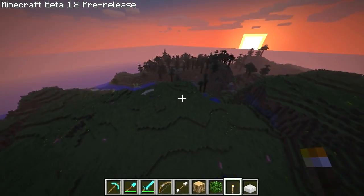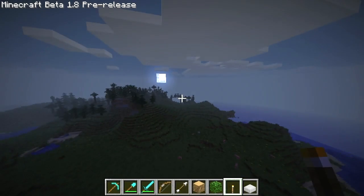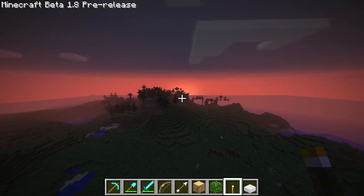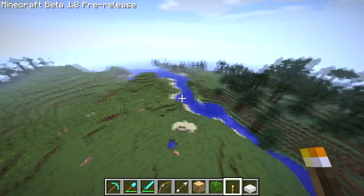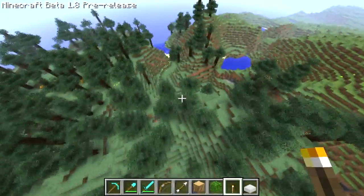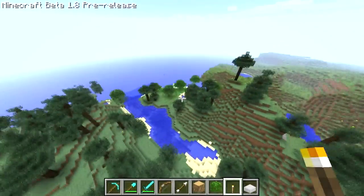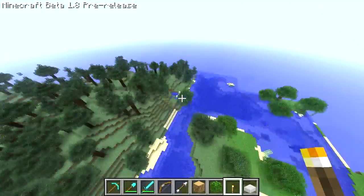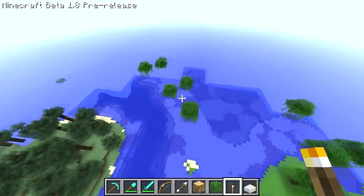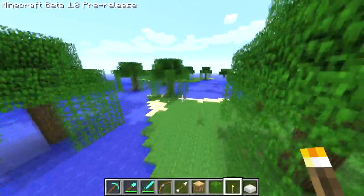Still no NPC villages, but awesome little pine tree things. F7 a little more — perfect. I don't know how long this video's gone on for, but it's starting to feel long. I don't know about you guys, but I am absolutely impressed with the terrain generation — everything is just looking absolutely fantastic, way more epic than it was previously. Another swampy biome.